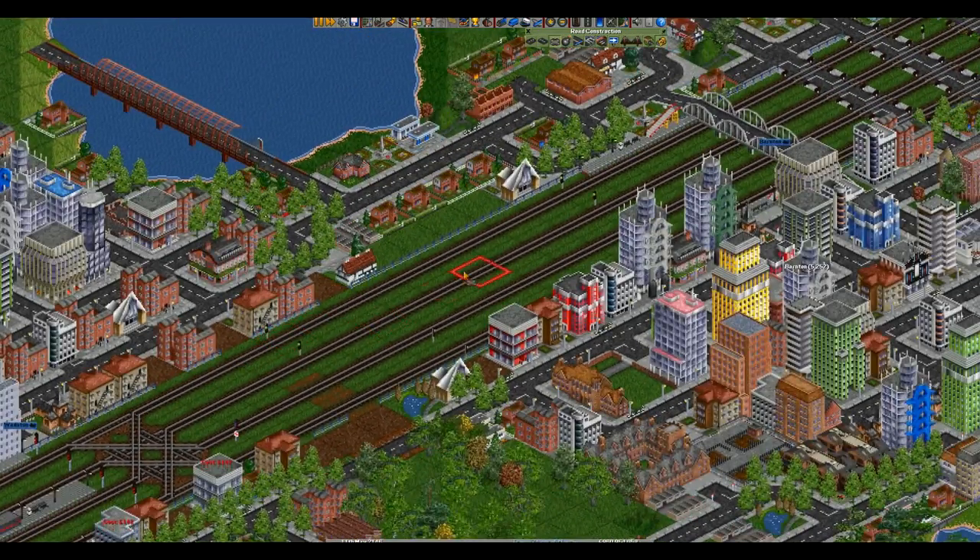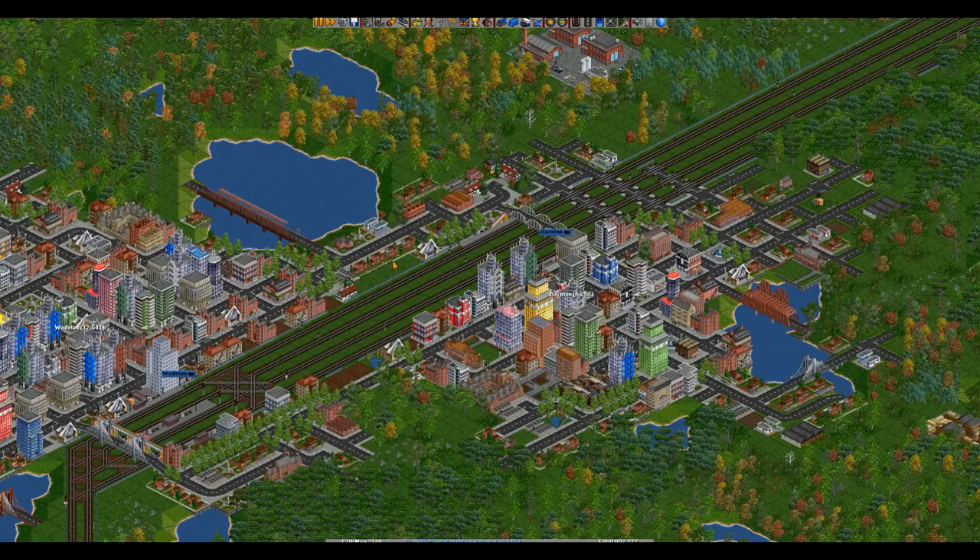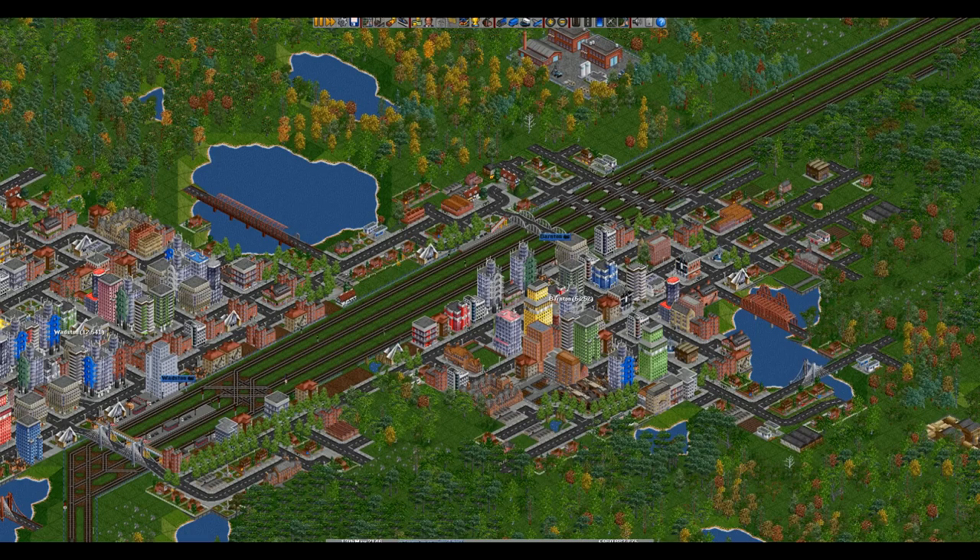Now what are we going to do with this section here? Is this really worth stopping at? How many passengers? 6,000 - yes, is the answer to that. But two platforms won't be enough. I need the middle lines for express trains, as we've just seen. It's a tricky one.